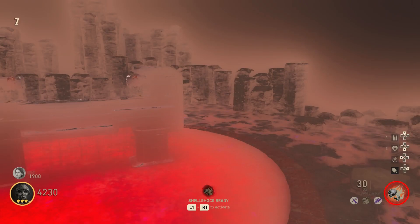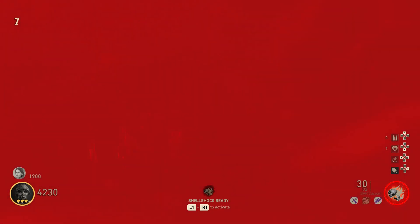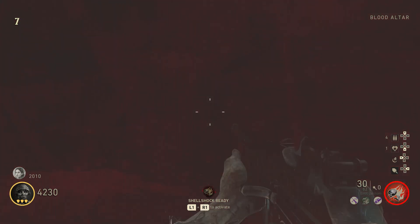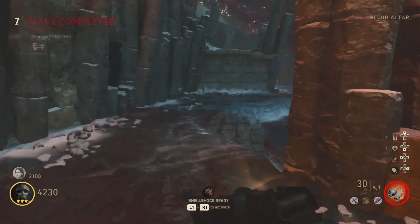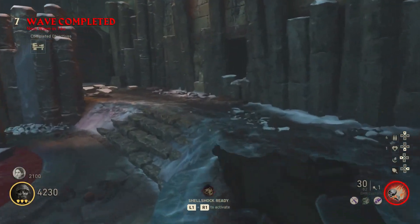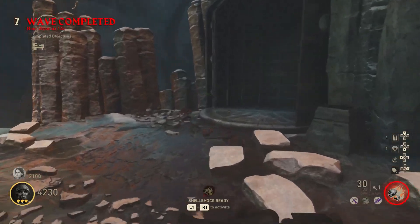They're pretty much both the same. One, you unlock the PPSH Classic, and the other one you unlock the MG42 Vintage. Which are really good guns - both of them. Really fast fire rate. Pretty good guns. Good point earners. So let's get into it.